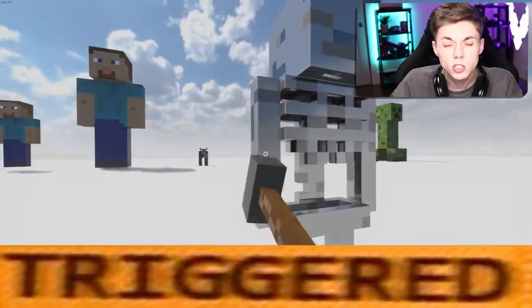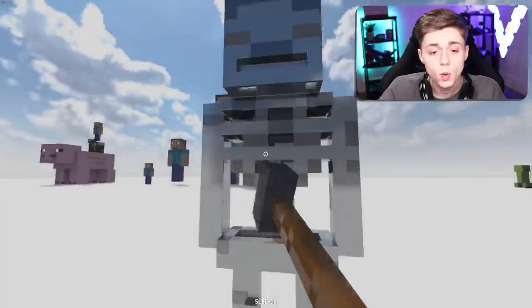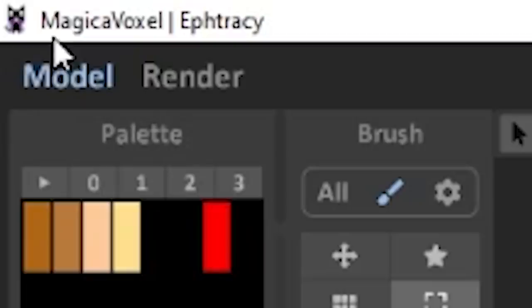Oh my god! This literally happens every time I pick a color. Why? I also got a lot of questions in the comments about what program I use to make these models, and it's called MagicaVoxel. This is the color palette I have.